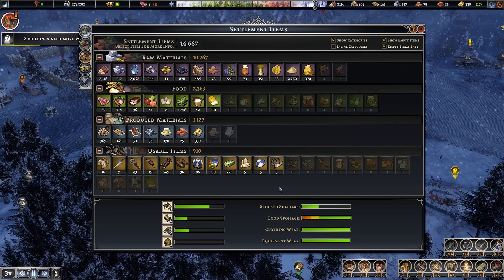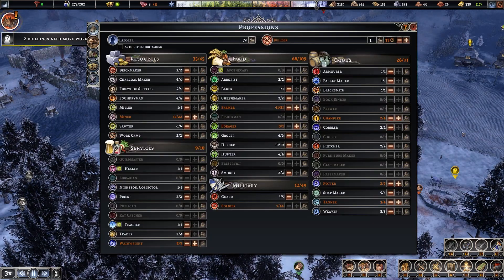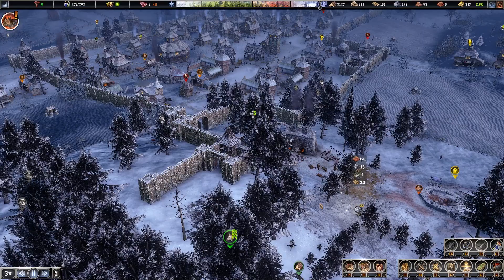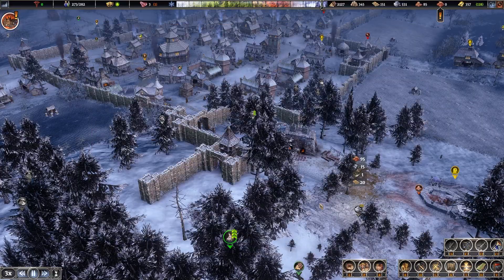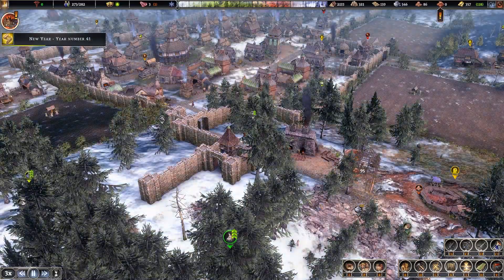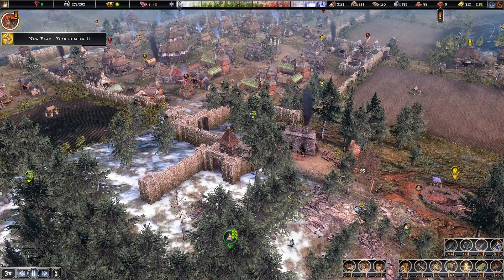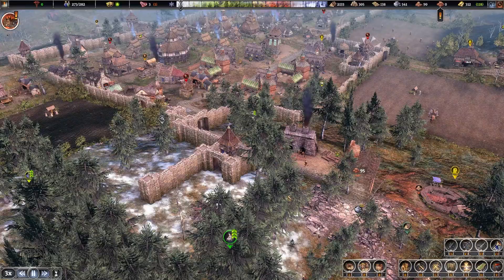Let's take a look at our items. We have 78 remaining clay, so that's going to be really important because this mine is starting to run low. Let's go ahead and add a builder so it's over the minimum requirement. How much clay do we have remaining? 163. And we need 95 bricks, so we probably don't have enough clay to finish the glass maker.